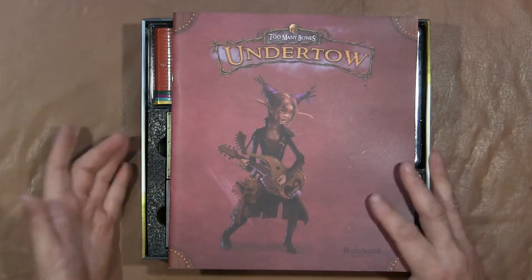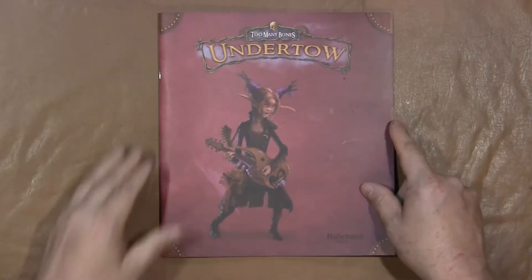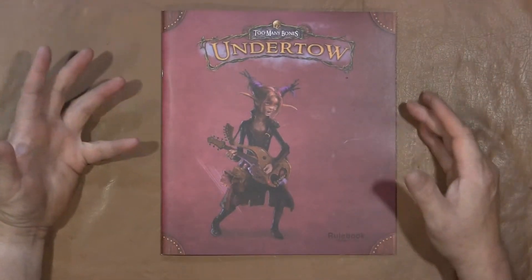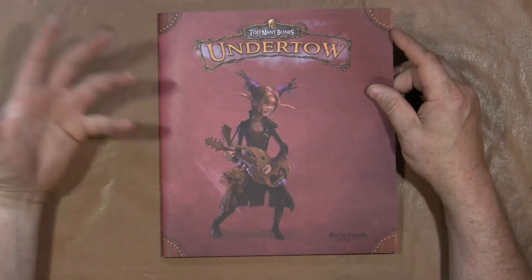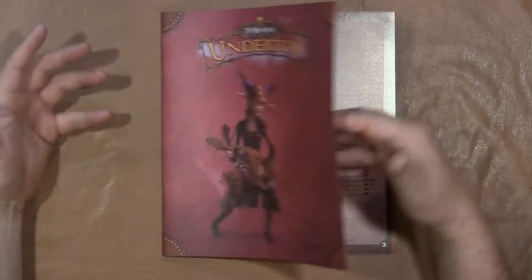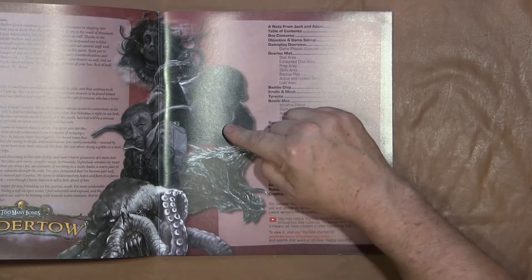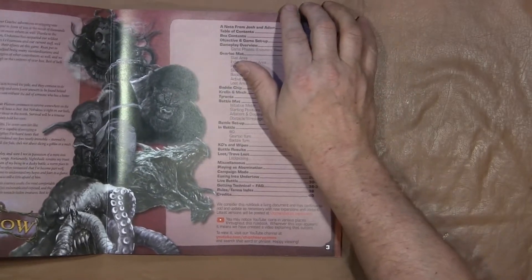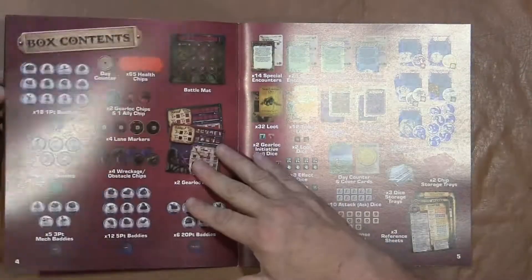We're going to start by looking at the rules. Oh my gosh — I love this texture, this color. It's different. The rulebook doesn't stand out anywhere to stand out, but it stands out. Beautiful art. Look at that ape. If Planet of the Apes people looked like that, I would be bummed out.